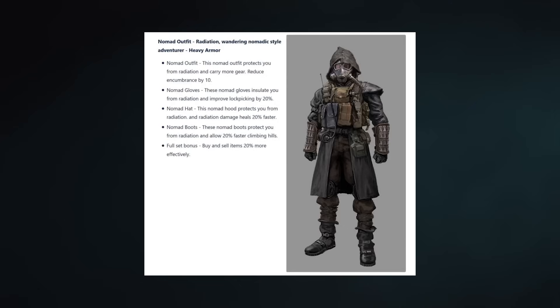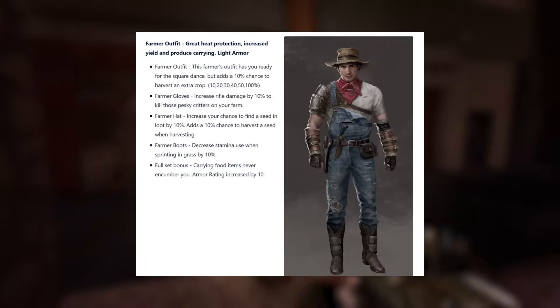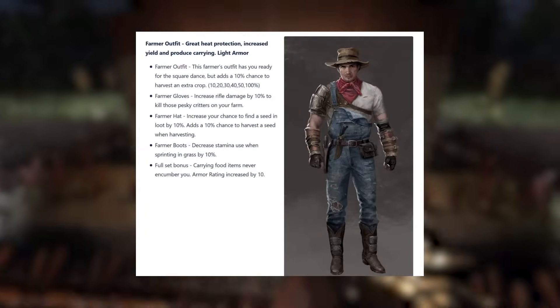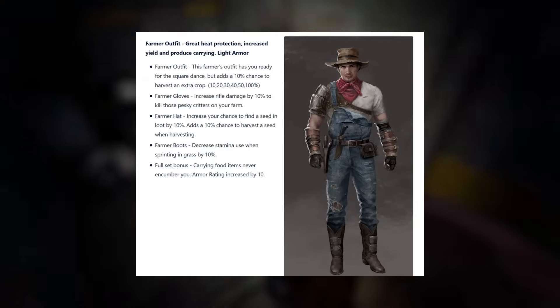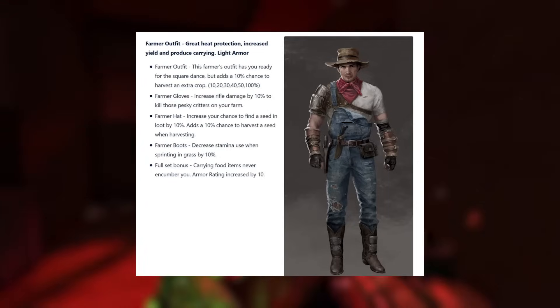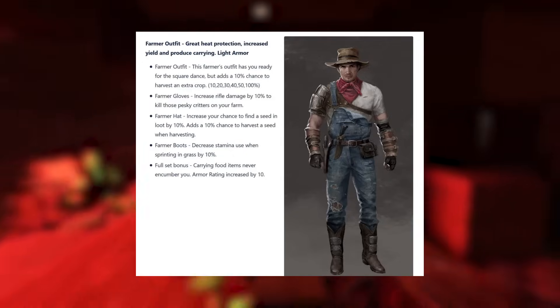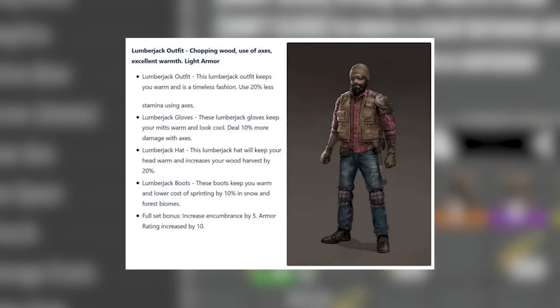Farmer armour — which is actually medium armour — would give you extra farming yield, rifle damage boosts, extra seed harvesting, decreased stamina usage when sprinting in grass, and food items wouldn't encumber you, plus a boost to armour for wearing all four pieces. Lumberjack would give 20% less stamina usage with axe, 10% more damage with axes, 20% more wood harvest, sprint 10% faster in snow and forest biomes, and increased carry weight and armour for the full set. I could actually see most of that making it into the game.